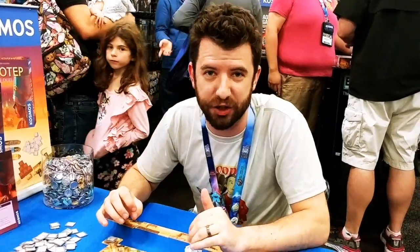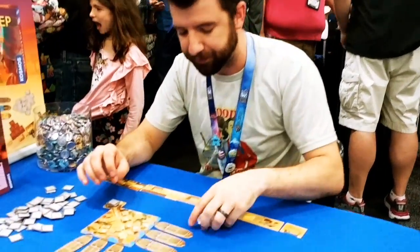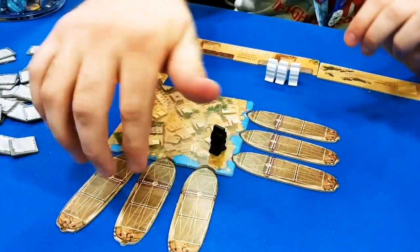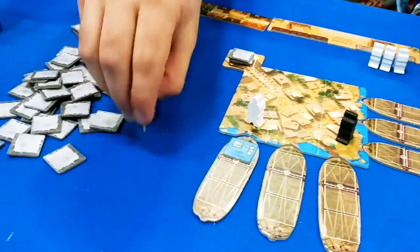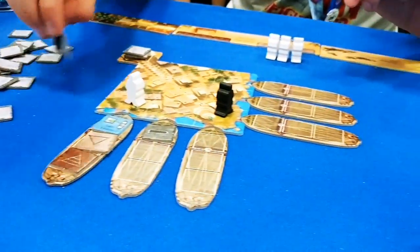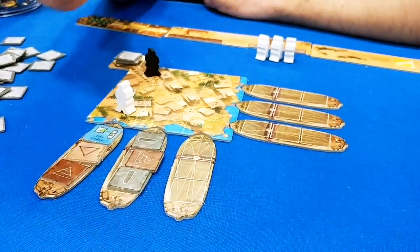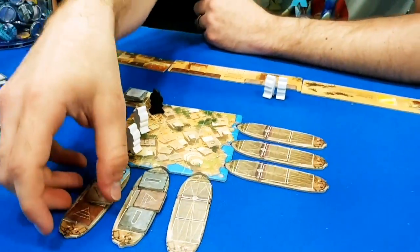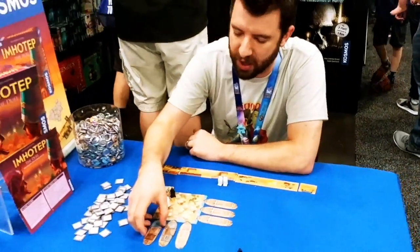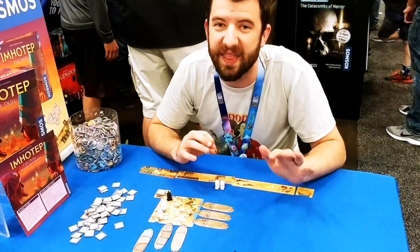This is a two-player version, and if you look at this board, we've got two players that are going to be placing their little meeples here. On these boats are going to be different tiles. When you place your meeples on these tiles — let's say I placed another meeple here, maybe you put another one there — eventually somebody can make this boat launch, and then you will unload it. There are a bunch of different things that can happen on the boats.